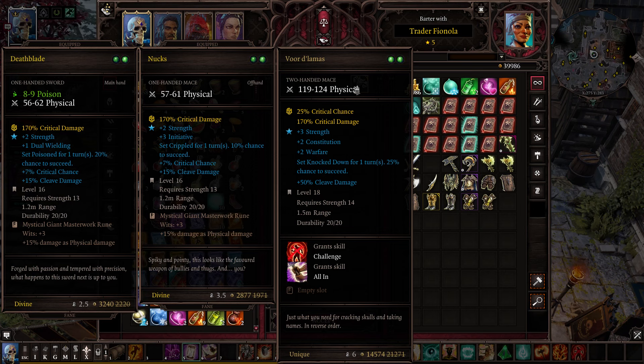That 25% crit chance is going to be a common theme for a few of these. It gives three strength and needs 14 strength to wield. So you only need plus one strength elsewhere in your gear to wield this if it's not going on a strength-based character. If you want to just throw this on a mage and give them 25% crit chance, that is a perfectly acceptable thing to do. It also has two constitution, two warfare, and a one-turn knockdown. It has a 25% chance to knockdown, so you'll knock them down more often, but it'll only be for one turn. And it has 50% cleave damage, which will hit nearby enemies in a decent range.